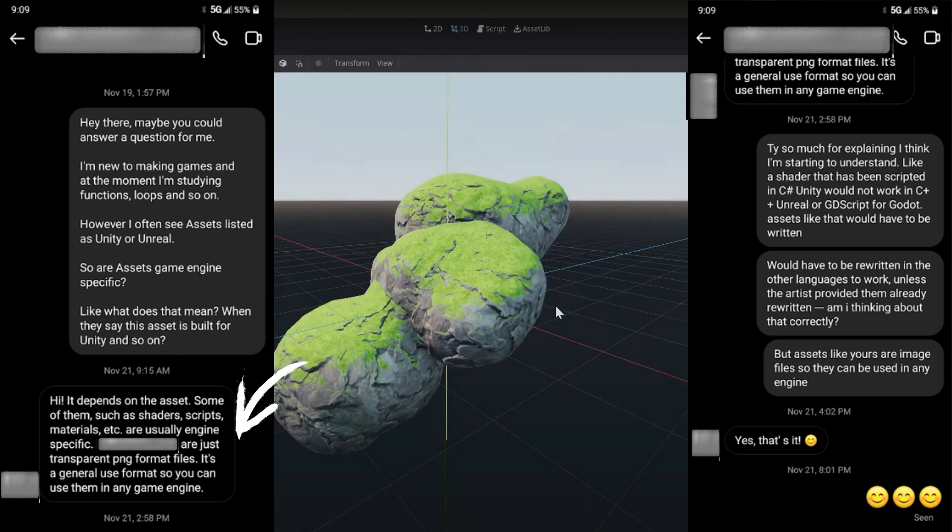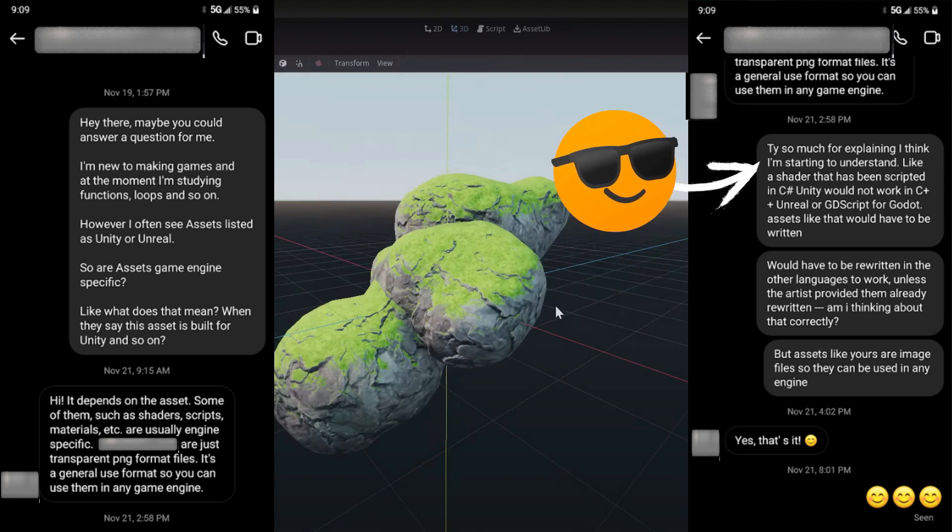His company uses transparent PNG format files, which is a general-use format so you can use them in any game engine. I replied: 'Thank you so much for explaining — I think I'm starting to understand. Like shaders scripted in C# for Unity would not work in C++ Unreal or GDScript in Godot, and would have to be rewritten in other languages unless the artist already provided them rewritten. But assets like image files can be used in any engine.' He confirmed: 'Yes, that's it.'